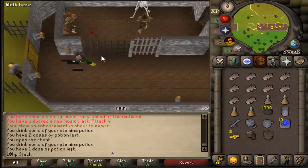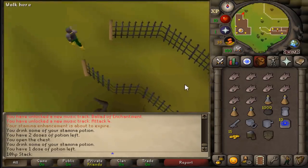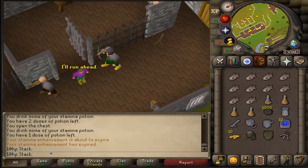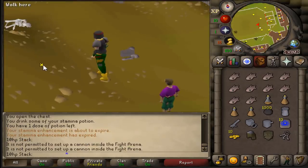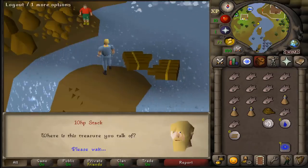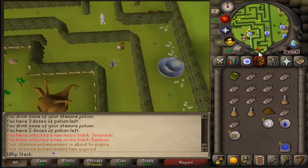Now that we have the range level we need, it's time to start the most juicy part of this account: getting 40 attack and 30 strength for the rune 2H so we can stack some noobs out in the wilderness. Hands down one of the best quests for attack experience is the Fight Arena quest while staying 10 HP. We have to be very careful — Jagex did think ahead and they did not let us place a cannon in the boss fight arena.